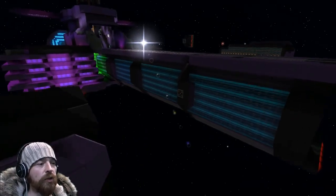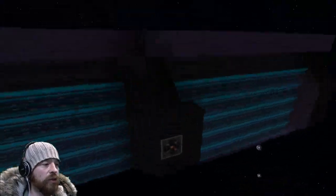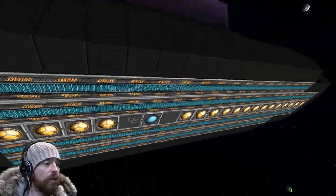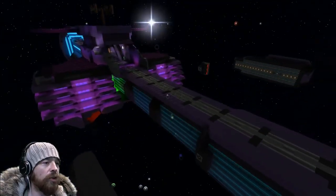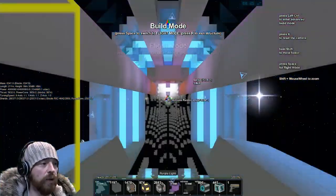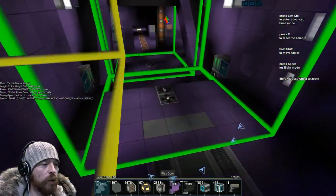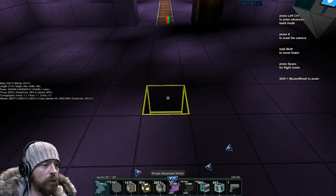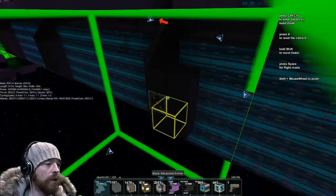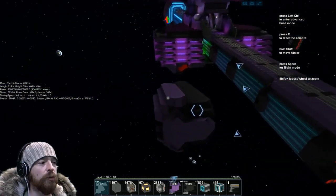I'm going to take these old style turrets — they used to fit on this docking block just here. There's the core, that's the Bobby AI and the weapons, so it's an old system turret on an old system ship. The first thing I want to do is get into the ship itself, go into build mode, and take away any of the old turret dock blocks, leaving the holes where they used to be.